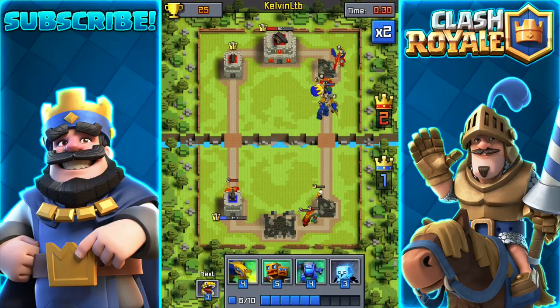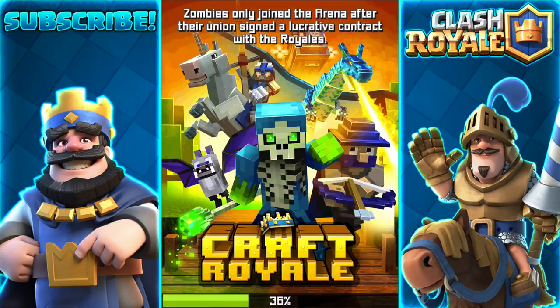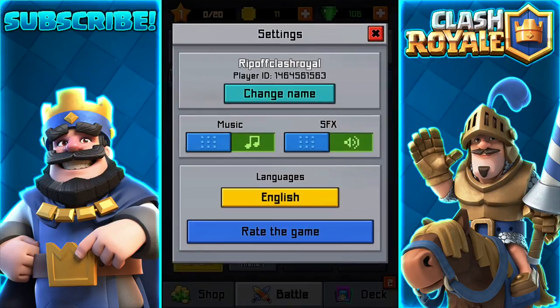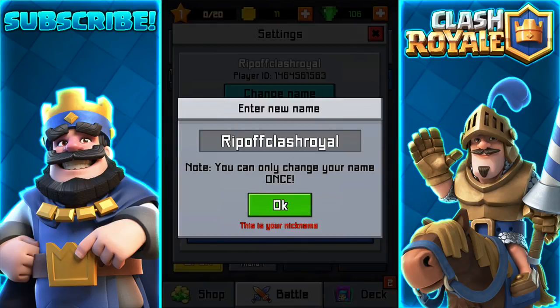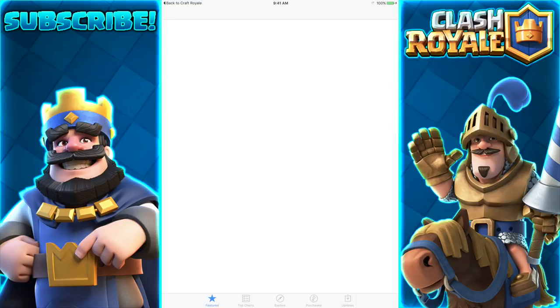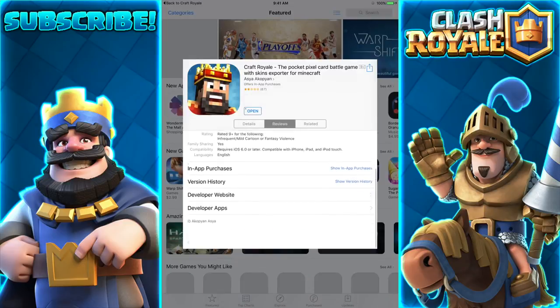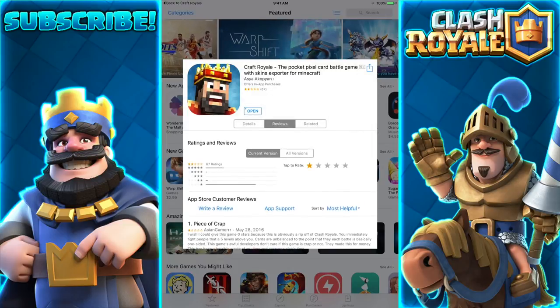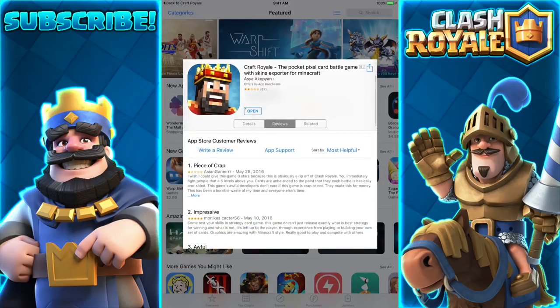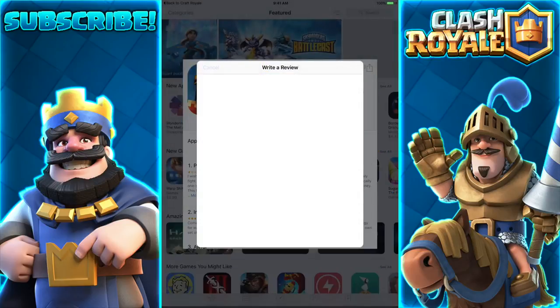Mine is 30. Did I go negative? I'm at zero trophies. You can only change your name once. Rate this game — let's go ahead and rate it. Let's look at the reviews. It's rated two stars. Look how many one-star ratings it has. One star. Let's write a review here, boys. Oh, I have to log in — never mind, not going to do that.